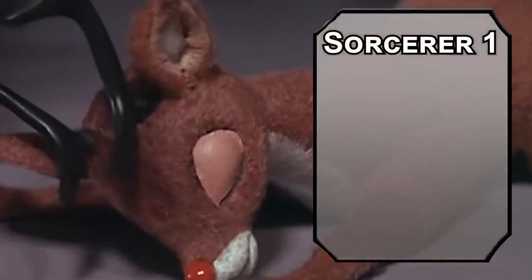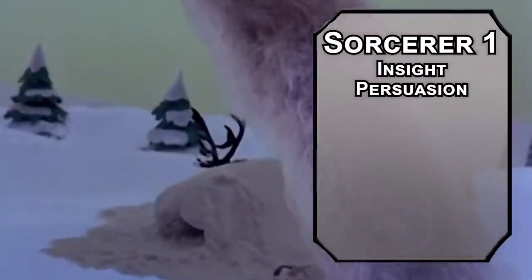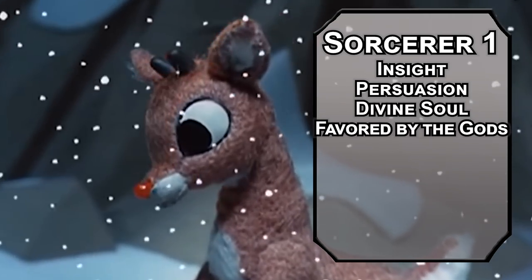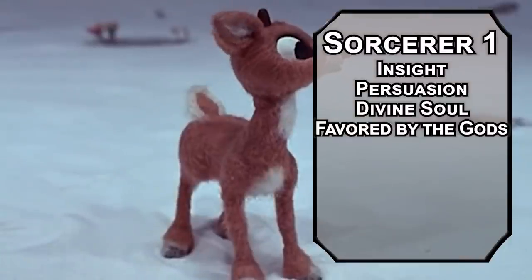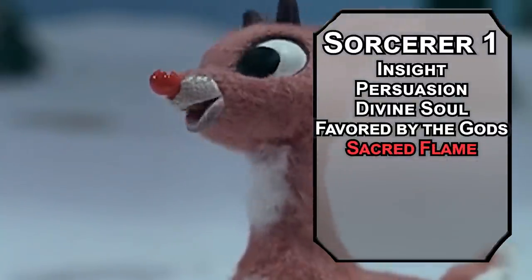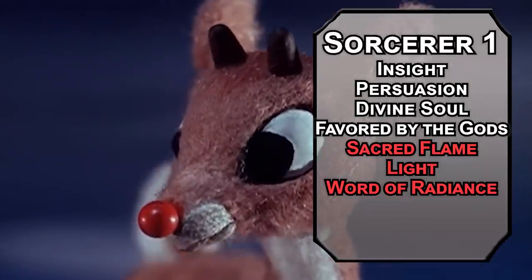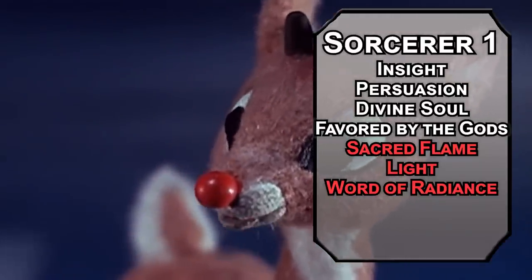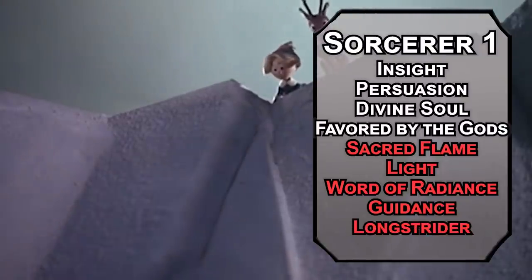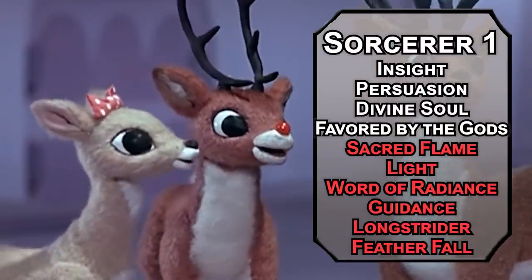We'll kick things off as a Sorcerer — you were born with your nose, you didn't study it. Grab Insight and Persuasion to understand why you were bullied and to get people to stop. Since you're themed around Christmas, born in a barn, shoot lasers, and fly around, play a Divine Soul Sorcerer. You're favored by the gods, letting you add 2d4 to a failed attack roll or saving throw. You also get spells: Sacred Flame forces a Dexterity save dealing d8 radiant damage from your nose. Light lets you see in the dark. Word of Radiance forces a Constitution save on creatures within 5 feet dealing 1d6 radiant. Guidance gives a creature a d4 to add to ability checks. Grab Longstrider to bump movement speed by 10 feet for an hour, and Featherfall to stop up to five falling creatures from taking damage — basically an OSHA requirement in the sky.